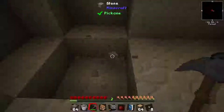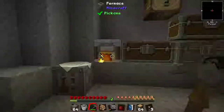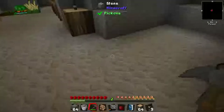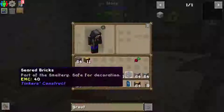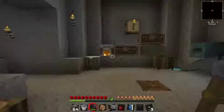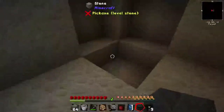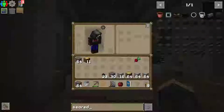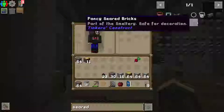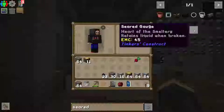Starting off with a smeltery is pretty useful, because unless you accidentally make an alloy, you can just chuck all your stuff into it and it will double it. We need seared bricks basically — there are seared bricks and all the decorative versions thereof. We need a seared furnace controller, we may want seared glass or a window, and there's a tank. It says 'heart of the smeltery' — I think that means it's one of the main pieces, but you don't need a gauge as far as I know.